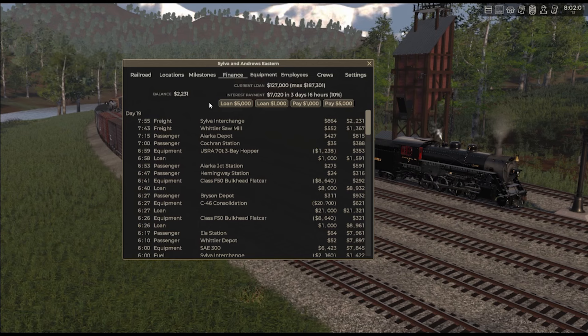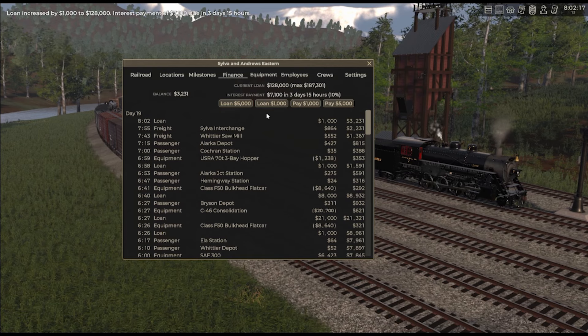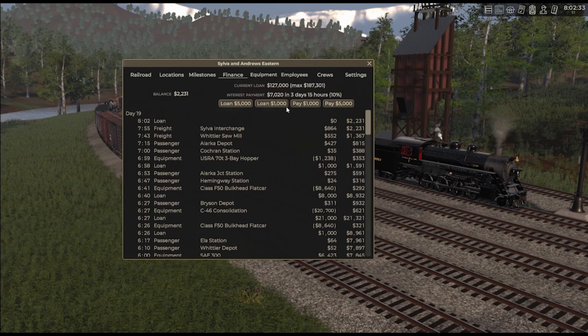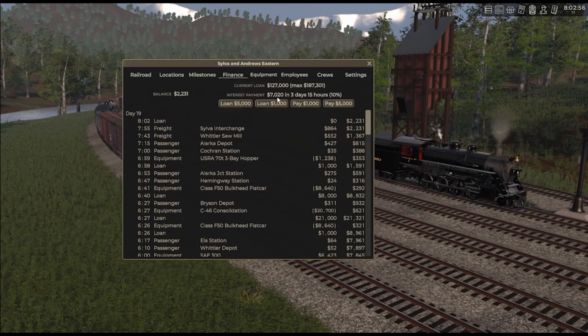Here's how it works. I'm on day two of the five-day cycle, so I've got three more days. On day two, every thousand dollars of loan you add increases your payment by $80, and every thousand dollars you pay decreases it by $80. On day one — the first day after you've made your payment — every thousand dollars affects it by $100. When you get to day three, it's only $60. On day four it's $40. And on day five, right before you make your interest payment, you can only affect it by $20 per thousand dollars.